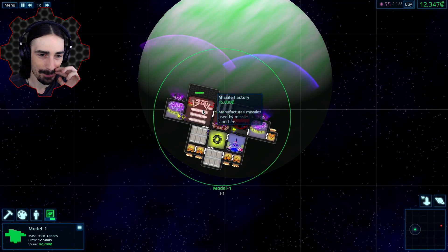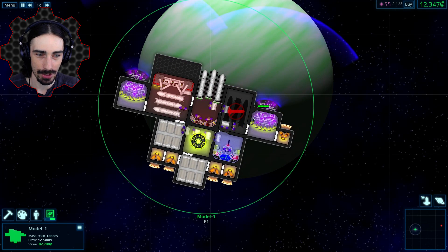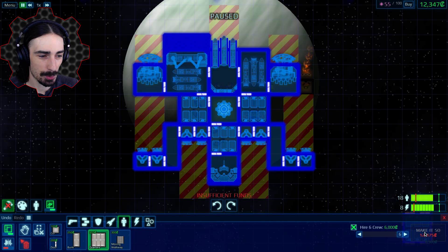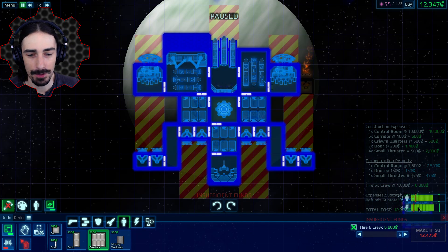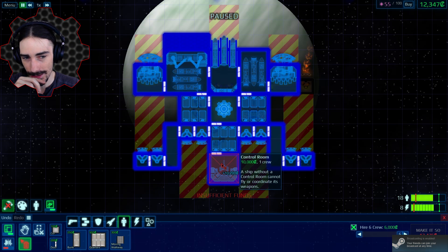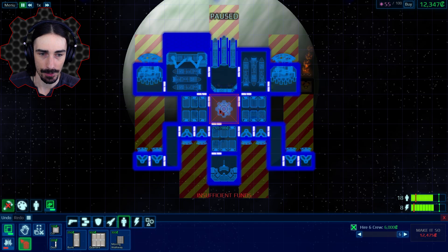I thought we were just gonna be done. We definitely need some crew closer to these shield generators. Now we have enough to add some more thrusters I've been waiting for — oh, you gotta be kidding me. It costs 12,475 for this change and we only have 12,347. That's just over a hundred we're missing. So I moved the control panel to the back and put some more crew quarters.